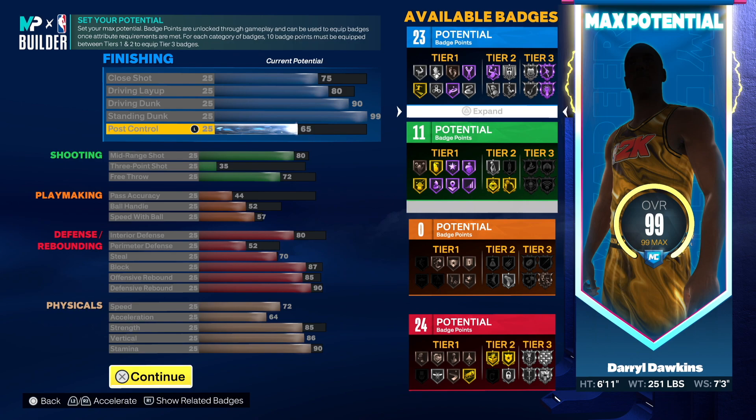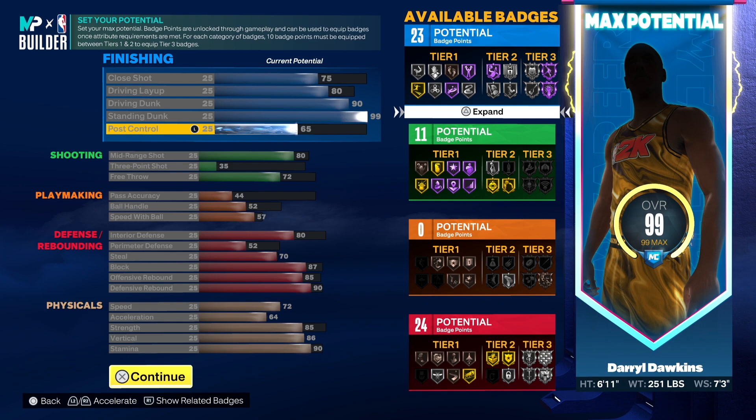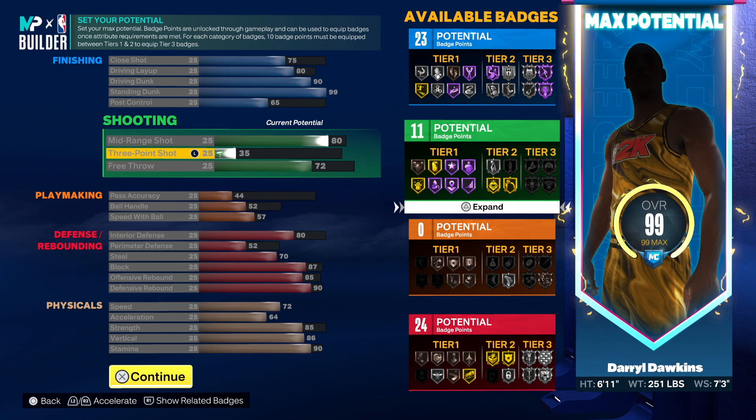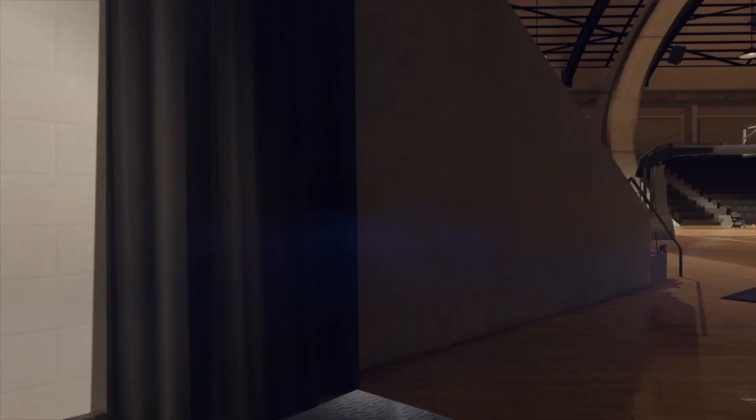That driving layup is gonna give you the Dominant Pigment layup package which is good. With an 80 mid-range shot, you're not just inside — you're giving them a threat from mid-range. Playmaking is really bad, but it is what it is. The defense is pretty solid, not bad at all.